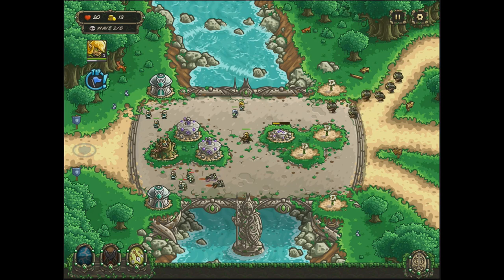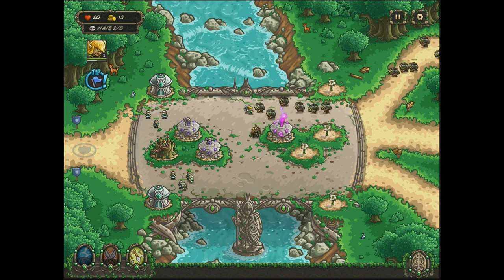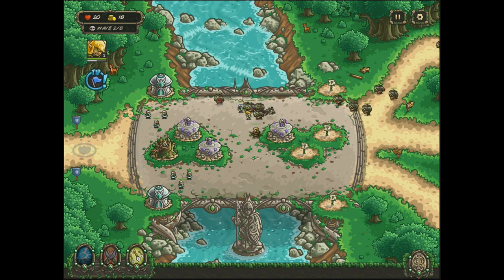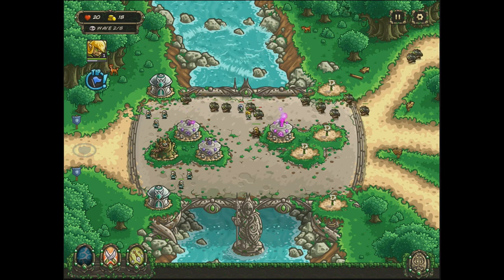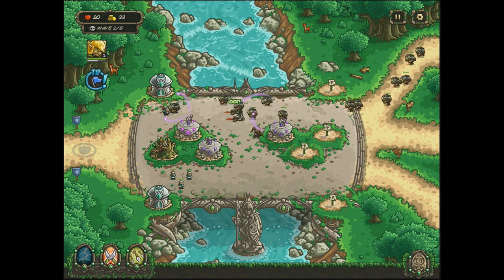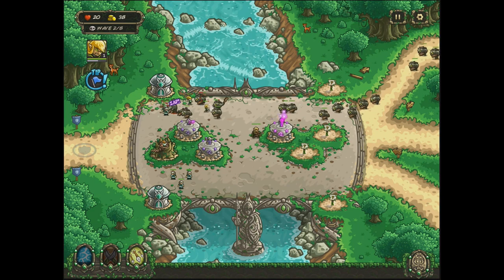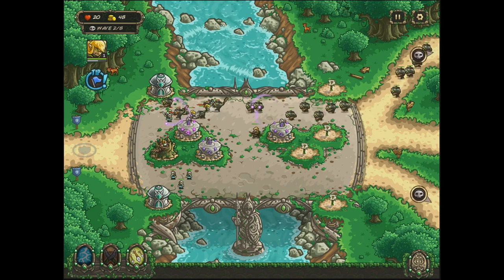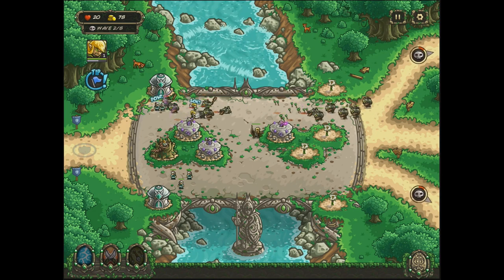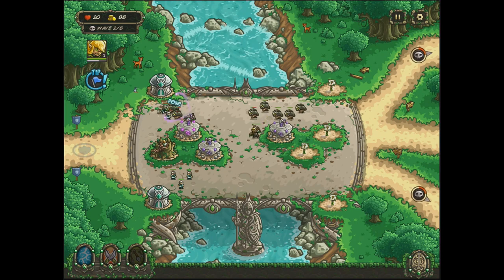I do recommend using a lot more mage towers than archer towers on these levels in the early game - not just this level but all of the levels. Use the mage towers because they're going to be a lot more powerful than the archer towers. Archer towers aren't bad in most situations, but there's nothing that's really good against those magic towers.